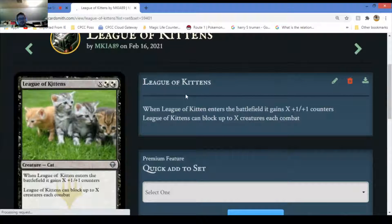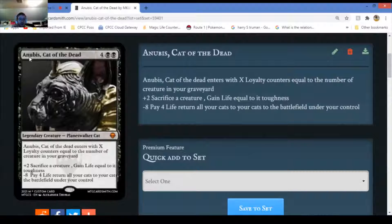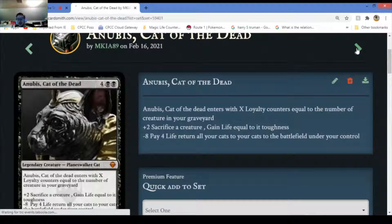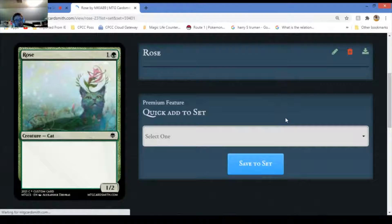League of Kittens - pretty cute, amazing card. Whenever League of Kittens enters the battlefield it gains X plus one plus one counters. League of Kittens can block an additional X creatures in combat. Whenever you pay to play this card you pay X additional to either add to its creature stats and gain life equal to its toughness, minus eight. Pay four life and return all cats from your graveyard to the battlefield under your control.